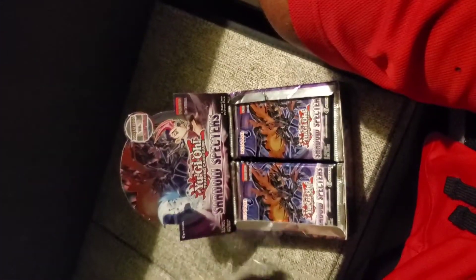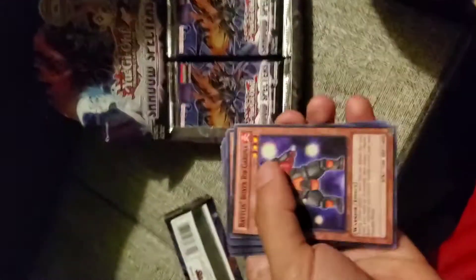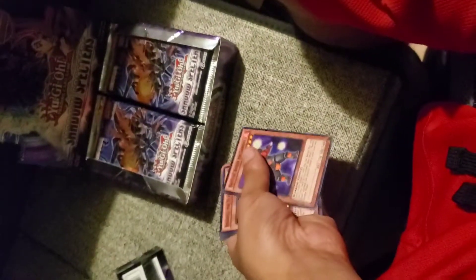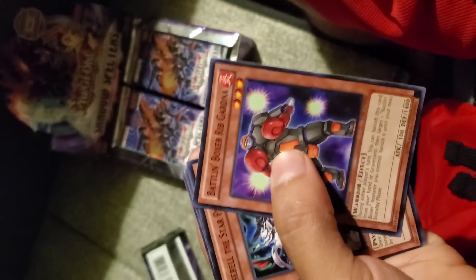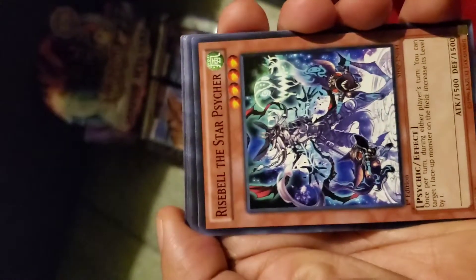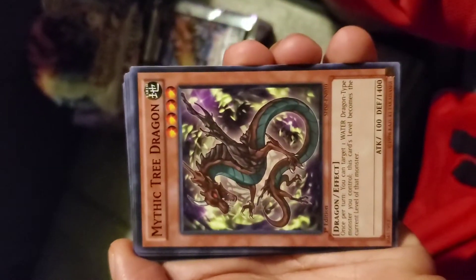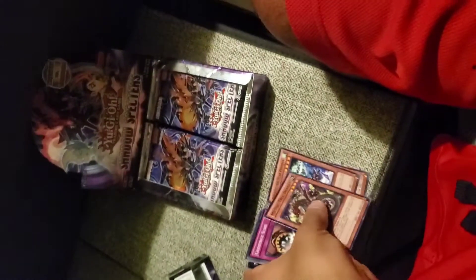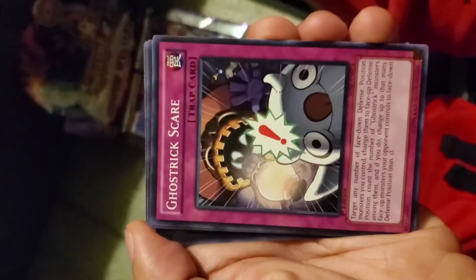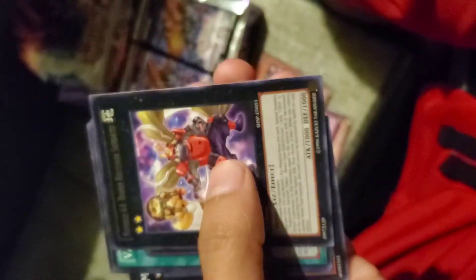Alright, I got it open. Let's see what we get. I'm doing this with one hand, so bear with me. We got Boxer Rib Gardener — nice. Rise Bell the Star — nice. Mythic Tree Dragon — dope. Ghost Trick Scare — pretty sick. And our rare card, Number 64 — nice.